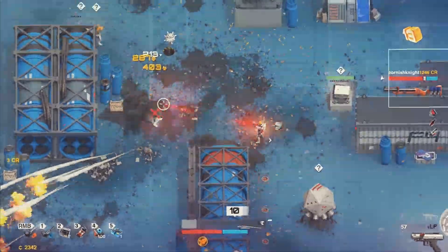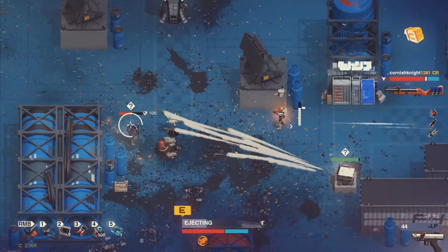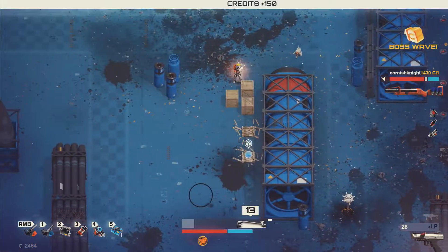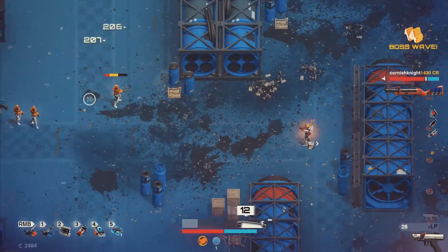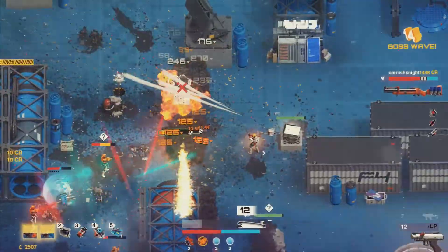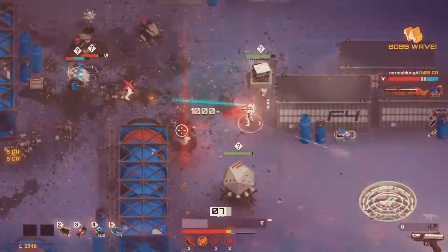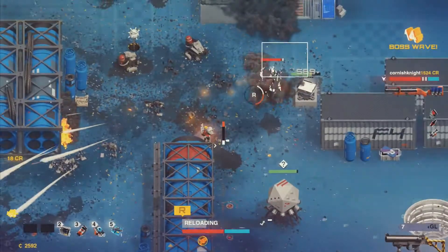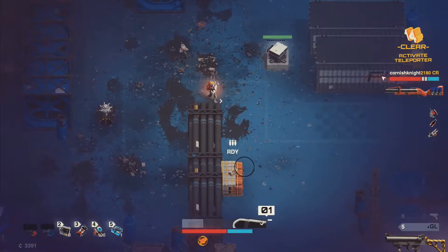Yeah, we will have boss-type enemies — eventually the Experiment 67 boss. Oh, this IS a boss wave! That's not great. I took out all the stuff. How are you looking? I ran out of ammo. I'll go get more ammo, and it's time to get my weapon because I've got the 3,000 credits for it.